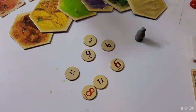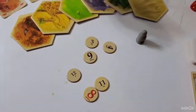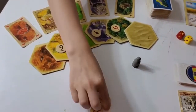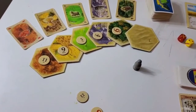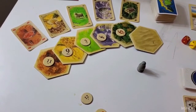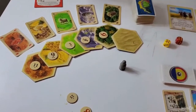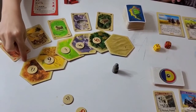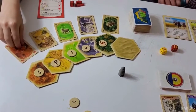Over here we have the number tokens — you place these numbers on the hexes on the board. Once they're set up, you roll the dice. Let's say I rolled an 11. If I had a settlement on the 11, I would collect a brick.